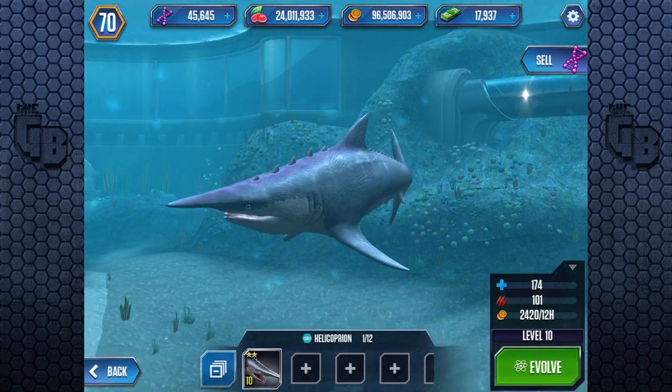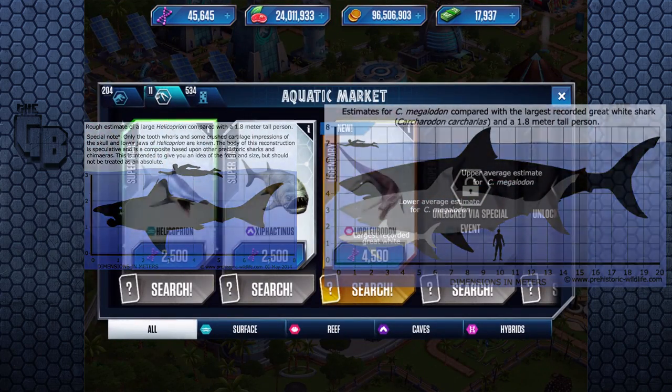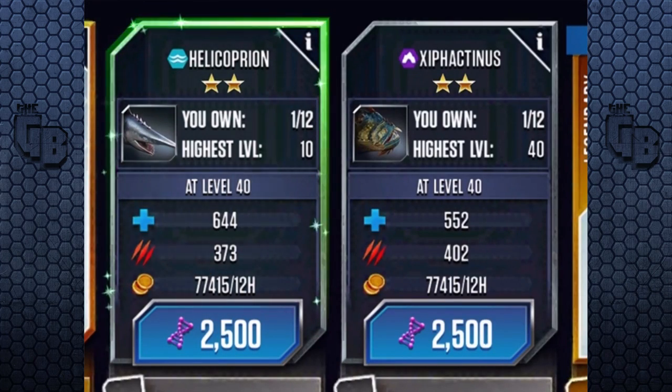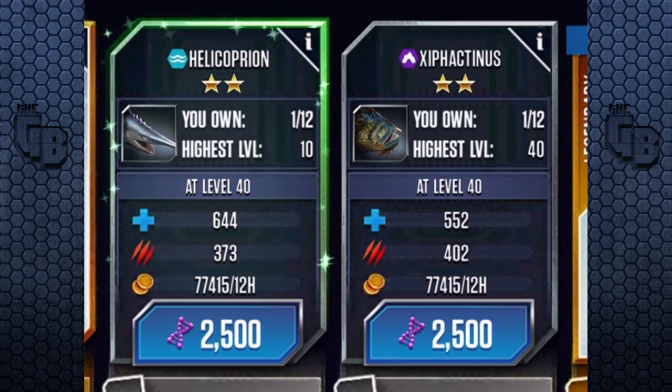How big was Helicoprion? Because now I'm unsure — it can't be as big as a Megalodon, surely. So we're gonna buy another one — let's see how much it costs: 2,500. It's as much as a Sifactonus — but Sifactonus Nightmare Fish has a lot more attack. They have the same amount of coin and time, but Helicoprion gives you about 100 extra health, and Nightmare Fish gives you 30 extra attack. So do you want 90 extra health or 30 attack? Probably 30 attack — because I mean, 2 hits, there you go.